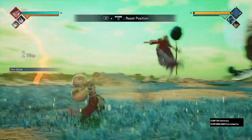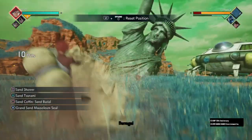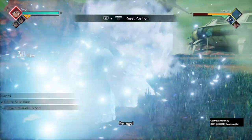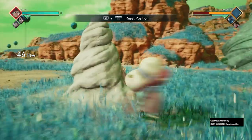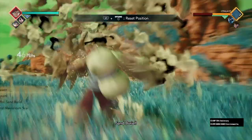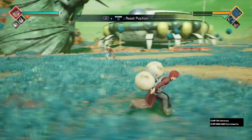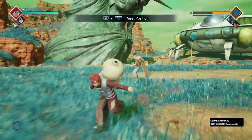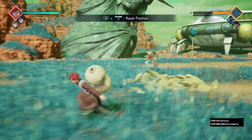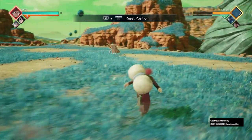The second combo is four lights, three heavies, sand shower, and then a little bit right after you do sand shower call Rukia, then do sand burial. For this to work you absolutely have to go right next to them and then do sand burial again. That's an easy 40 percent. That's the second combo — it actually does a lot of damage but it takes a lot of meter, so make sure you have five meters to do it.